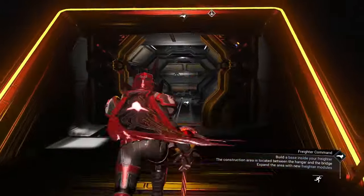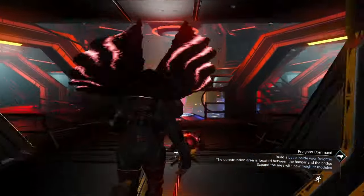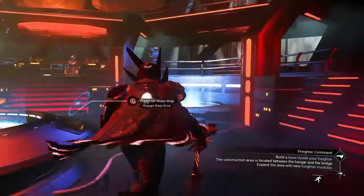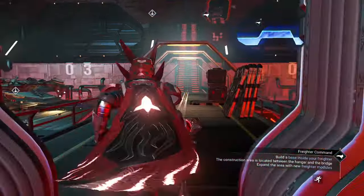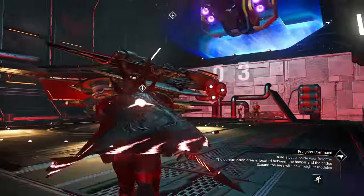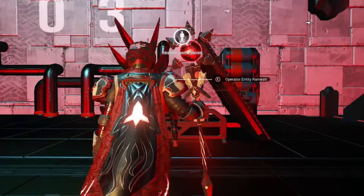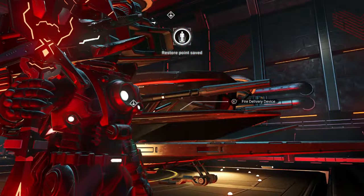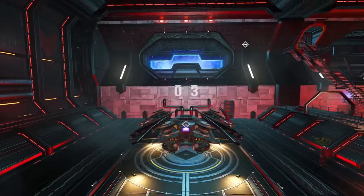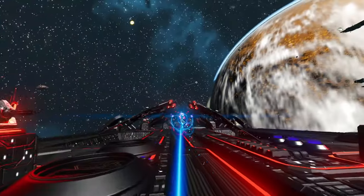We can go over here and start building if we wish. We've got a lot to do. Let's go ahead out of here and save this. Now when we jump in and out of our ship, we get a restore point. Yes, we do. So we're all set.